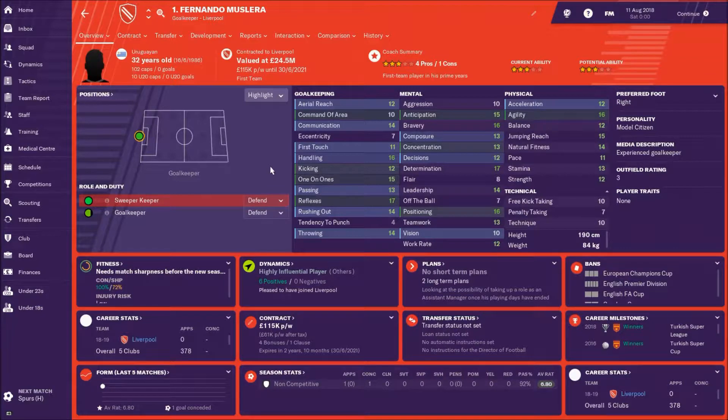That is why I've signed Fernando Muslera. £20 million for a 32-year-old backup goalkeeper might raise a few eyebrows, but if he's 32 we could potentially get another four or five years out of him. I think it's a small price to pay if something does happen to Alisson — I know I've got somebody solid who can come in and do the job. His handling, one-on-ones, and reflexes are all extremely good. Mentally solid across the board — determined and physically very solid as well.